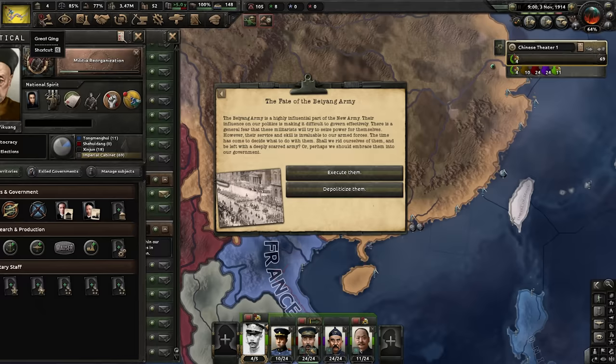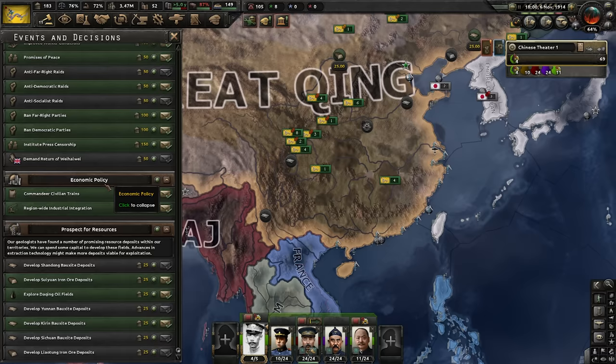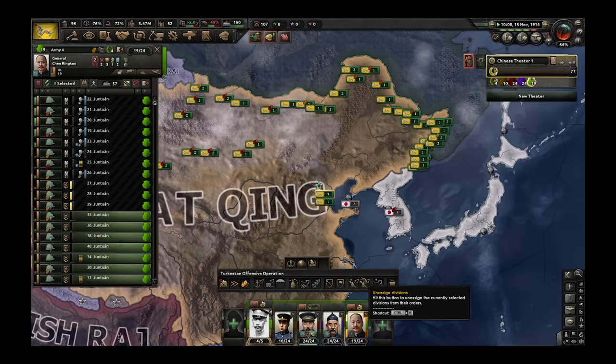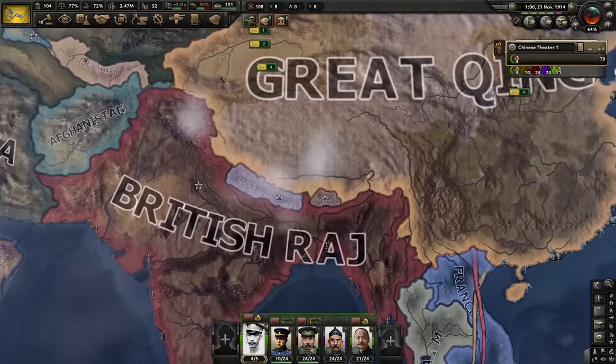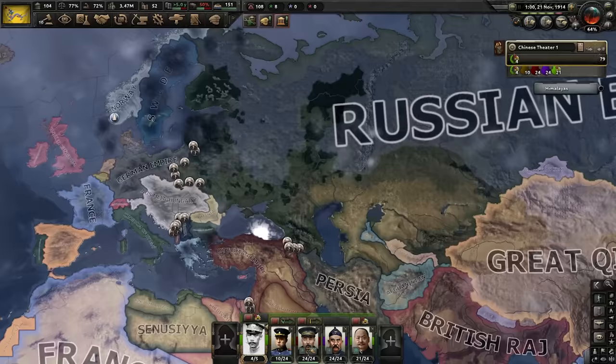We have 85% stability and the highest legitimacy — we hold the mandate of heaven. We will execute them and hope the country doesn't shatter. Peng Shikai just got shot — not off to a good start. But it does seem like we are still in one piece. I'm not seeing any major negative events. I am going to keep recruiting more men — stacking up on the Russian border and manning the border with the Raj and the French as well.